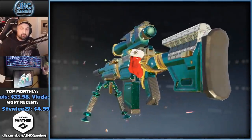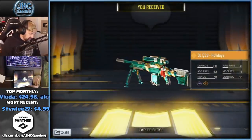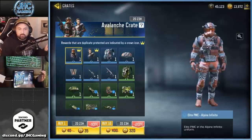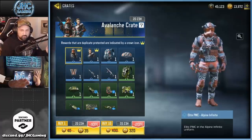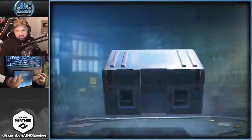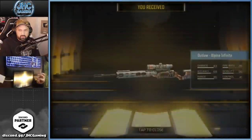Might go for a quick gameplay just to see the death animation for both guns. Before that, I want to open a few crates. Here's the Avalanche crate — I'm guessing we'll get some of these for free through challenges and probably the battle pass. I'll open maybe 20 or 30 and wait till the end of the season to open more.